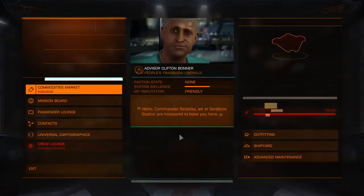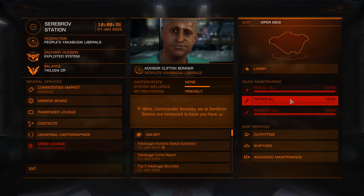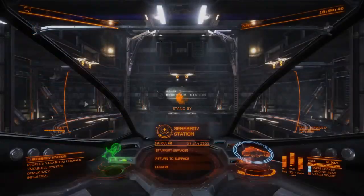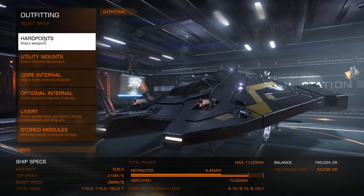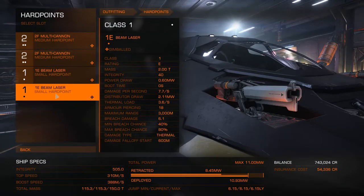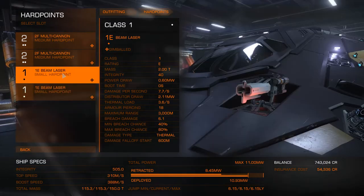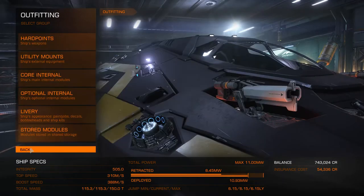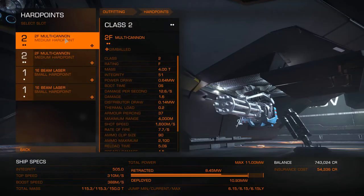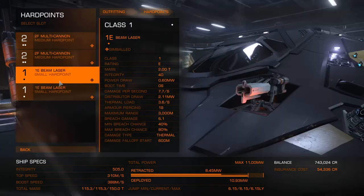We're going into Starport Services to restock, repair, and refuel — all good. I'm going to check what weapons I have because I changed them last time. I've got a multi-cannon in the big slot and a beam laser in the small. I was wondering whether a beam laser would be better in the big slot to take shields down quicker, but never mind — that'll do.